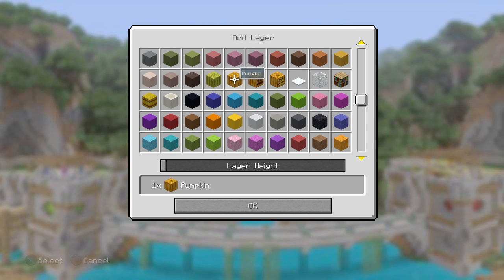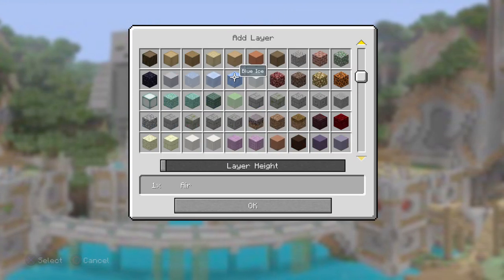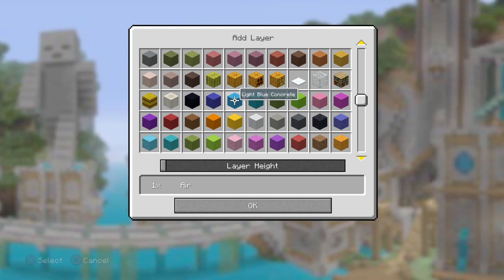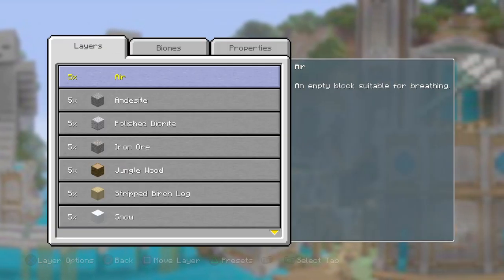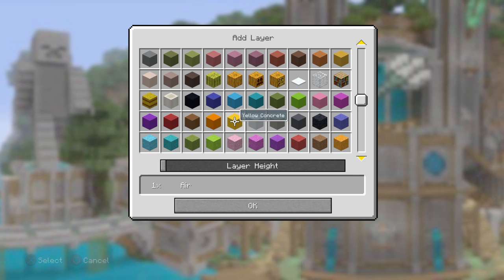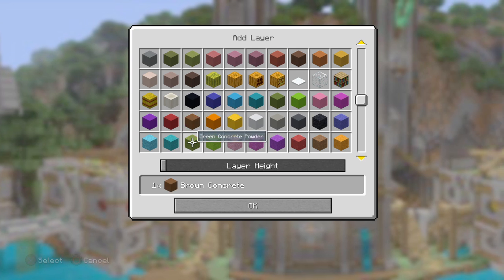Number five — pumpkin. I swear if this crashes again I'm going to be mad. Number four — blue concrete. Everything I get is my favorite color. Number three — brown.